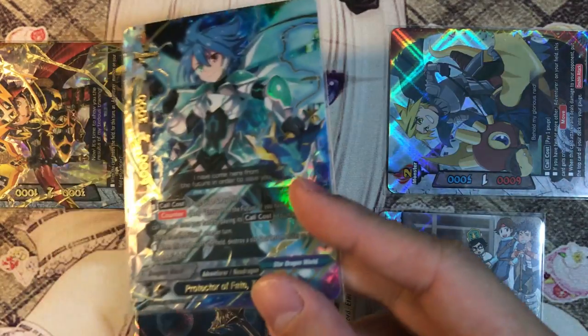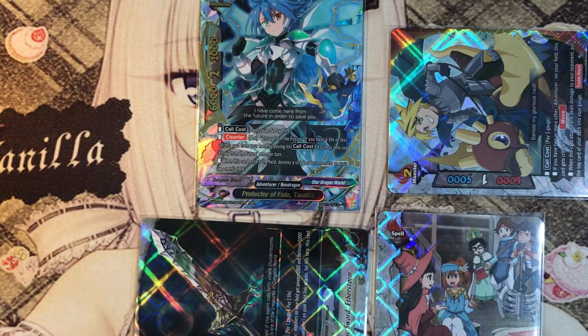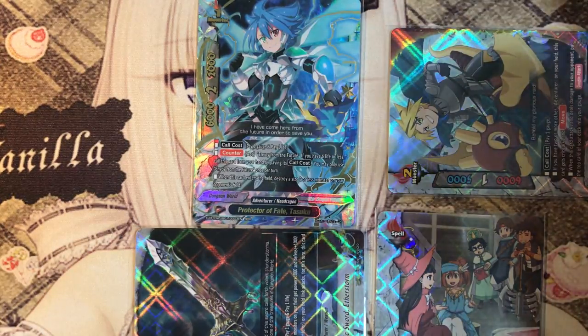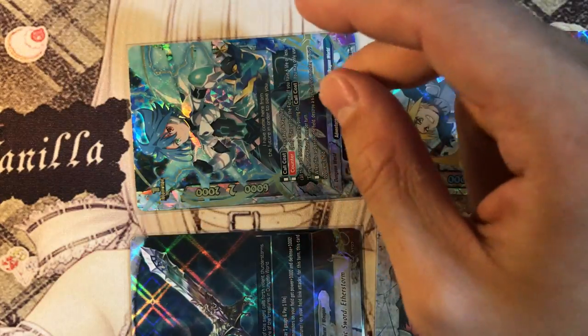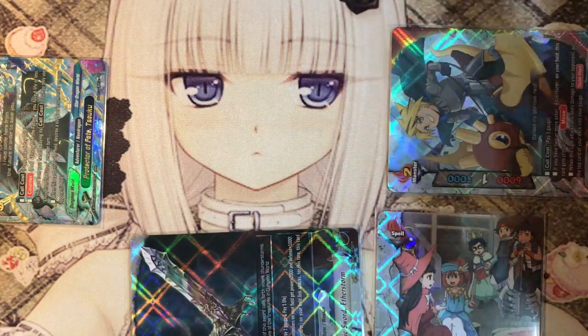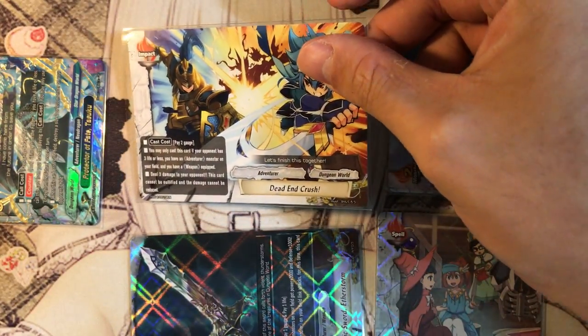Then you can call Tosuku from the hand using counter skill - that's pretty much 20 damage. But if you want to overkill your opponent, 20 is pretty much anything will die, even Zui. You can attack with Tosuku for 22 damage, then finish off with Dead End Crush. That's pretty much the combo - it's easy to get 20 damage, and if you want to show off with 25 damage in one turn, that's how you do it.